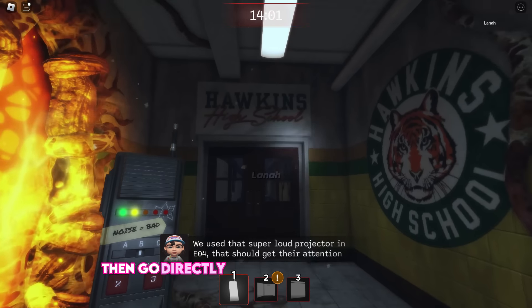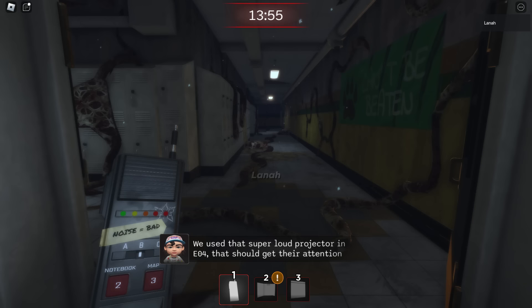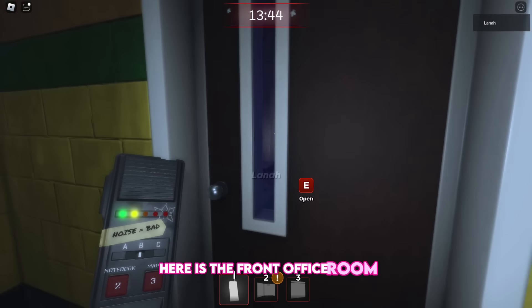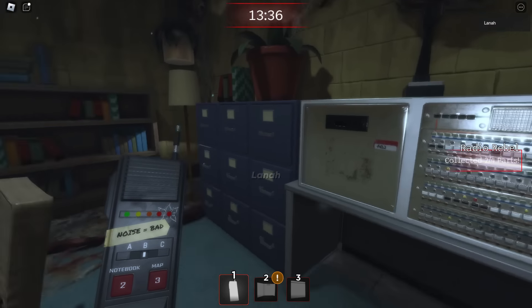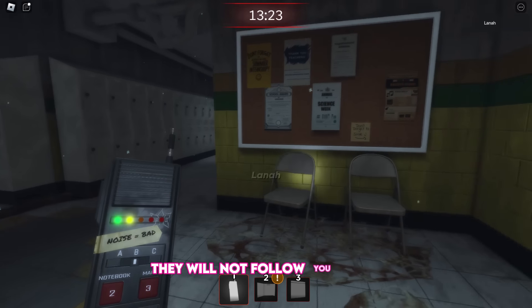Then go directly to the door in front of you. Go all the way straight. Here is the front office room — pick up the radio part and let's move on to the next room. Go to the right and watch out for Demogorgon. Simply enter any room when you see one; they will not follow you inside.